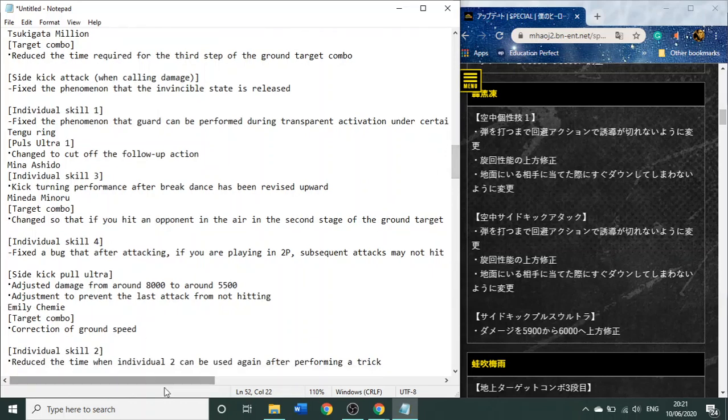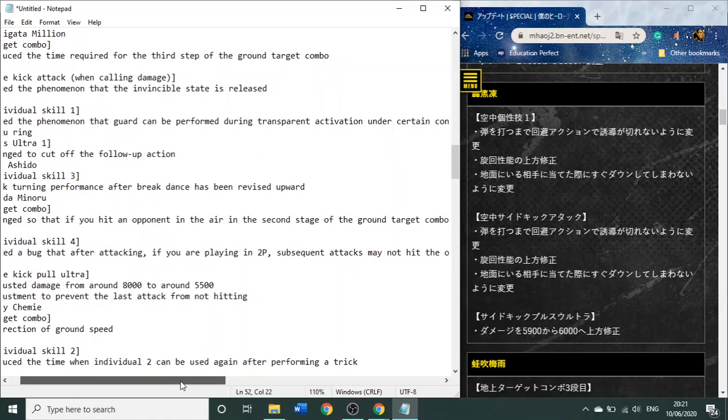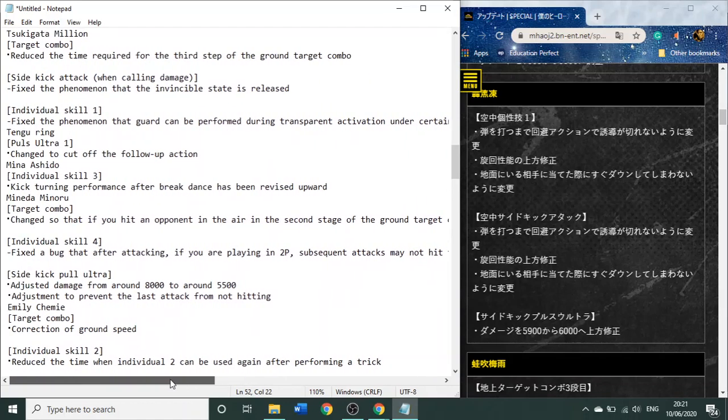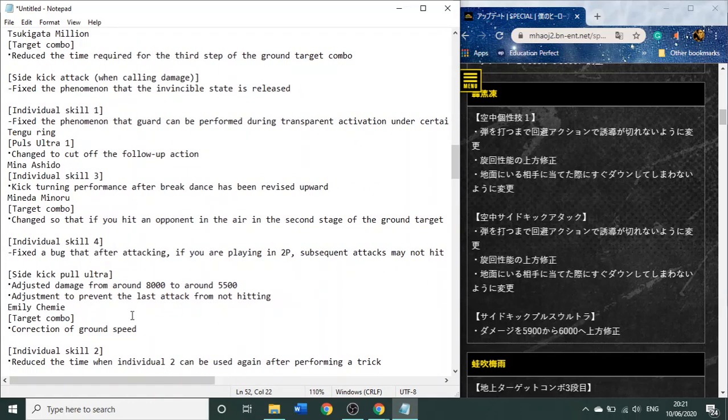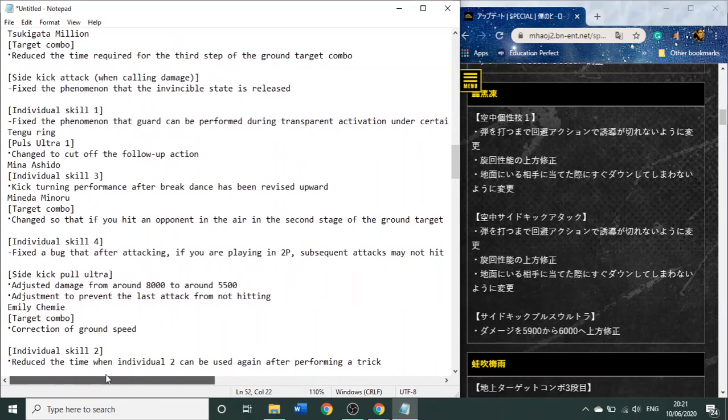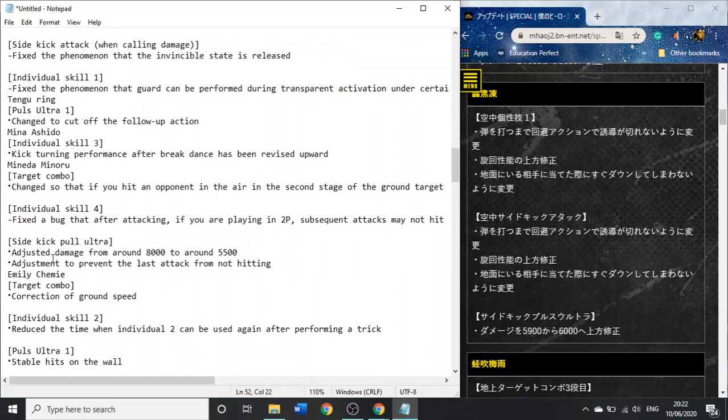Mineta — this is a really good buff. You know how his regular attack string, if the opponent was slightly in the air and you did two hits, the second hit would splat them onto the ground instantly? It will no longer do that, so that's a really good change for Mineta. His Tilt Quirk 2, which is his parry — after attacking, some glitch was fixed. Less damage on sidekick plus ultra — a lot less damage.